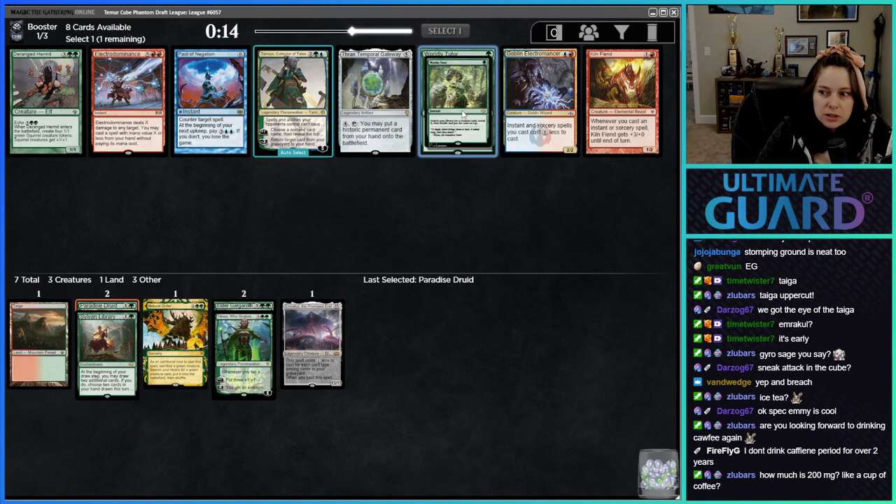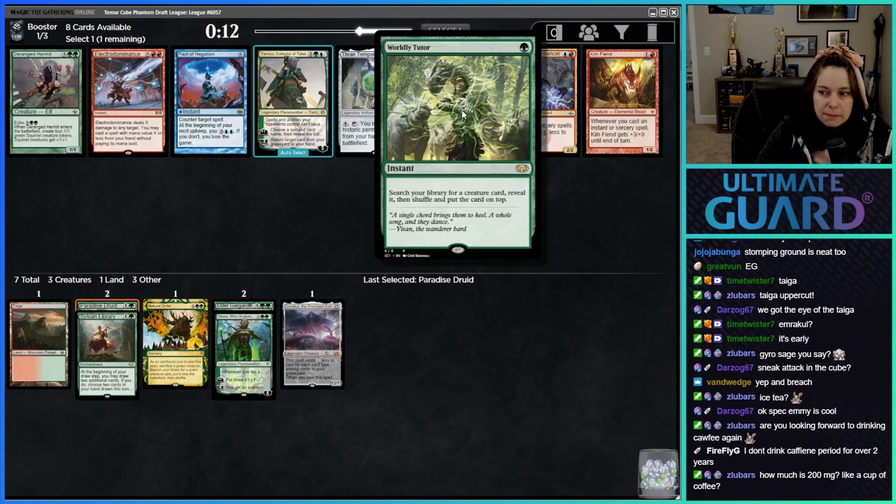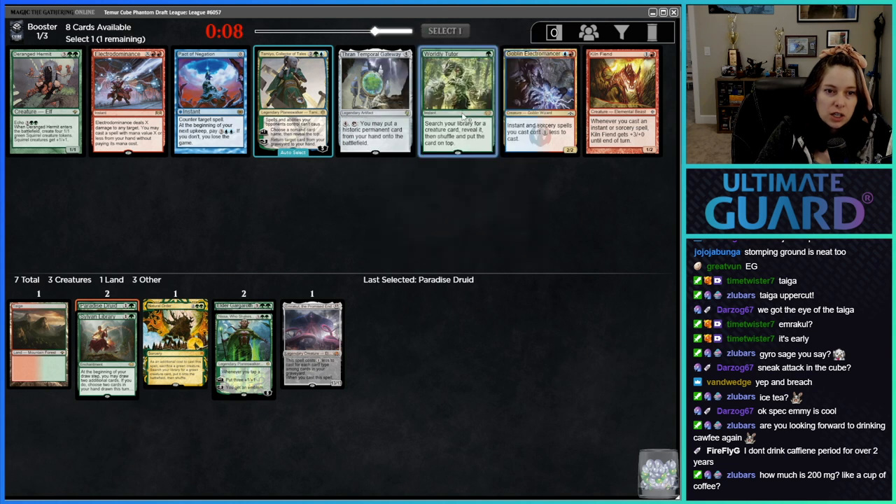I've never seen Worldly Tutor — what is this? 'Search your library for a creature card, reveal it, then shuffle and put it on top.' Interesting.